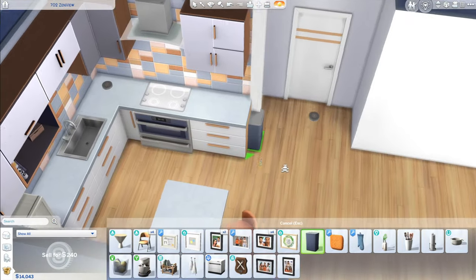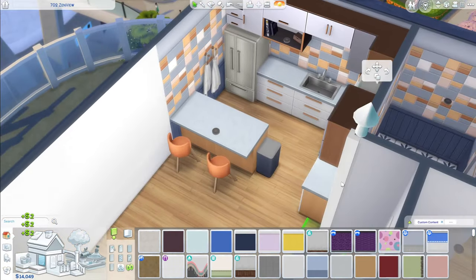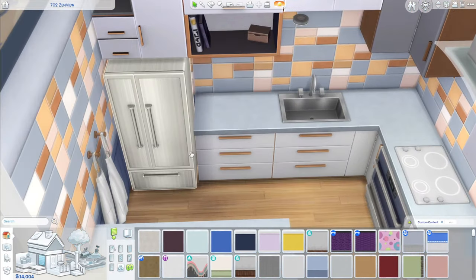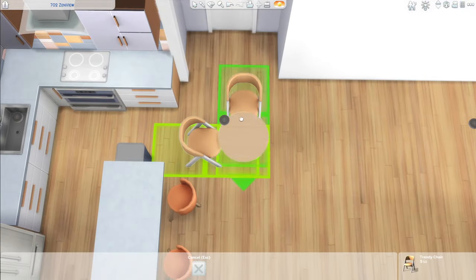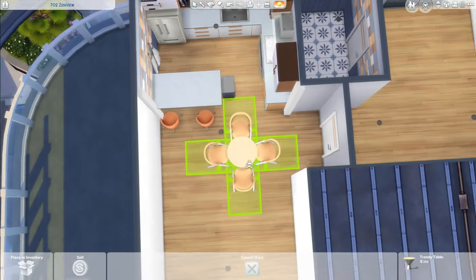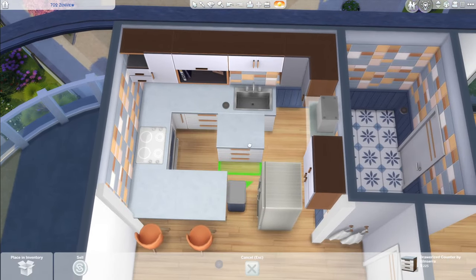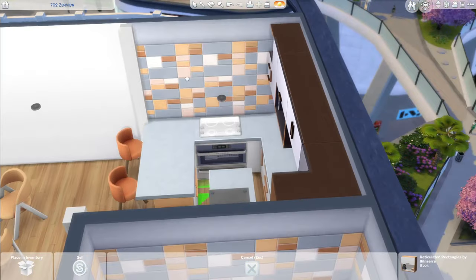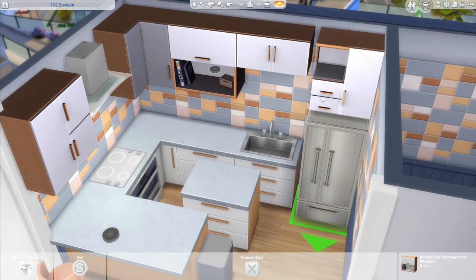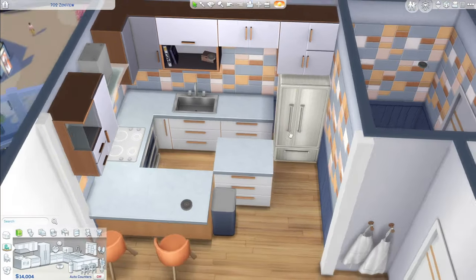I personally changed that rule because playing with a full household is just very overwhelming. I changed it so I roll one through four instead. Another part of the rules is that for the second generation, you roll to get between one hundred and five thousand simoleons when they move out, so they get a head start. It's still not a lot of money — that is rough — but hopefully it's enough to have food and sleep.